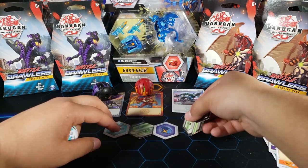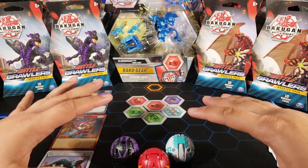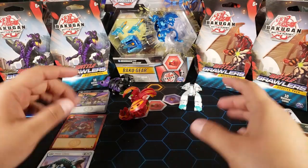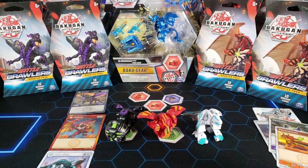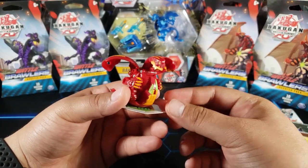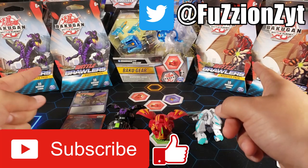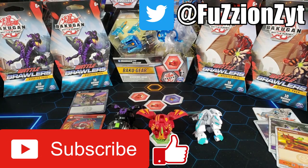Now let's see if I can roll all three Bakugan into their baku-cores at the same time. Three, two, one — I got all of them in one roll, and Trox was able to stand up as well, awesome! That's it for this video. Out of the three, Nilius could be super super good just because of that evo. What do you guys think — which one is the strongest? Leave it in the comments below and subscribe because I'm gonna do another Battle Brawlers unboxing soon, probably tomorrow or the next day. Thanks for watching and peace out!